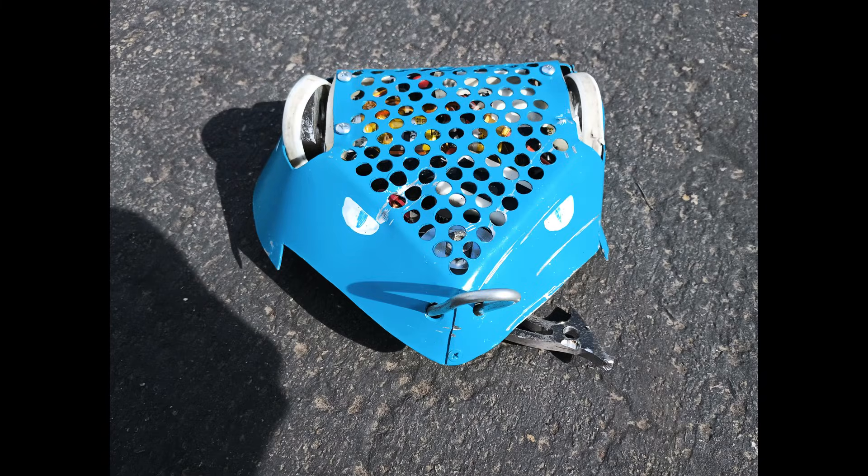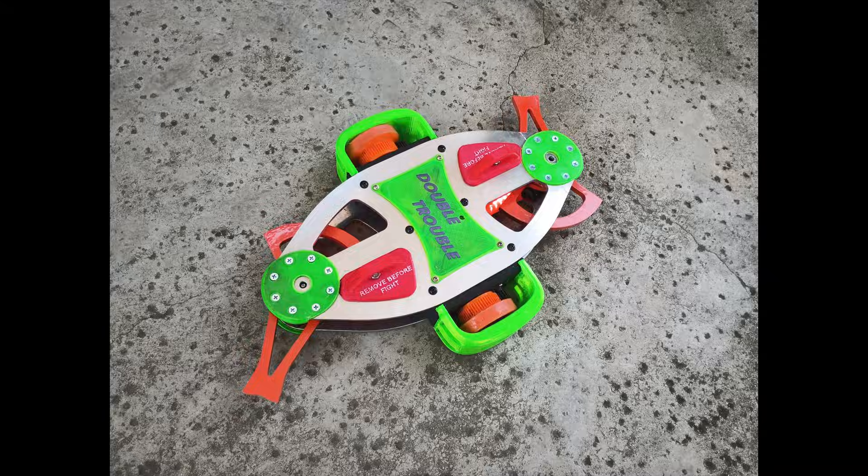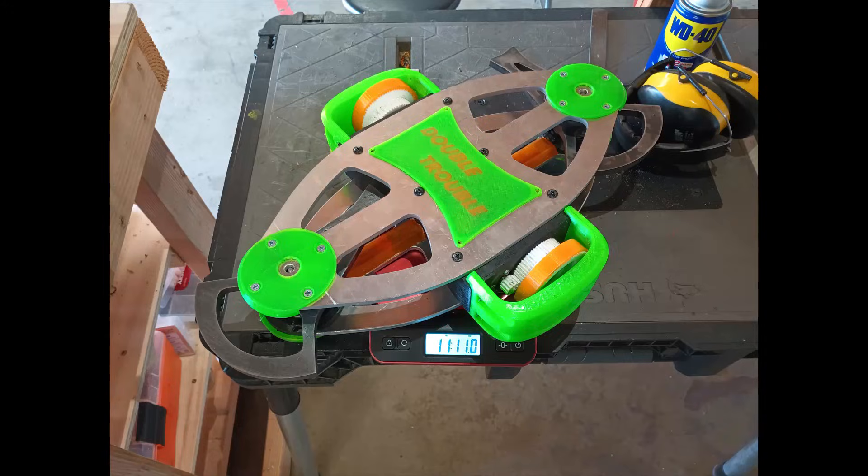This partial success of my first robot gave me several ideas for improving the design for the next competition that would be four months later. Taking some inspiration from my first rival Droopy, who went on to win the entire competition, I designed my own double spinner bot, with the key difference being that it had drive wheels instead of more chaotic gyro walking. It was also four times as big, being a 12 pound hobbyweight bot called Double Trouble.